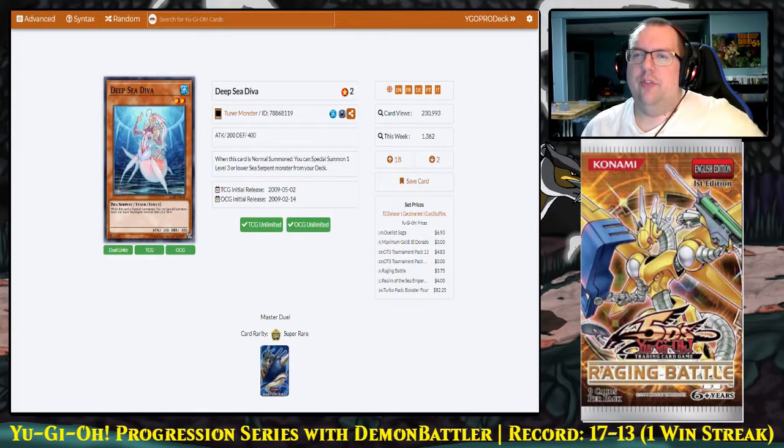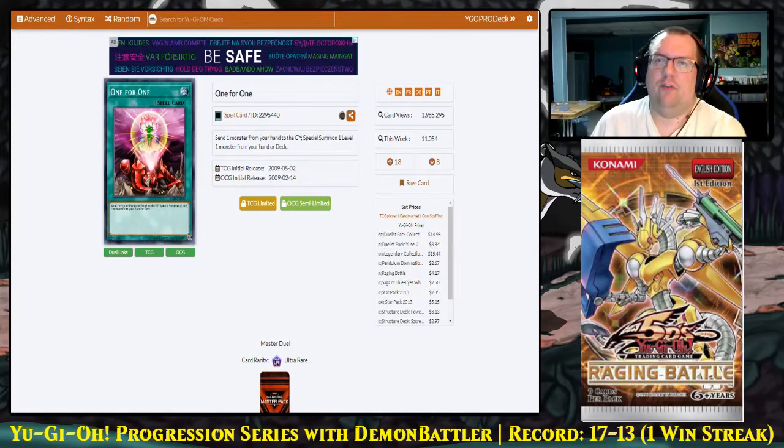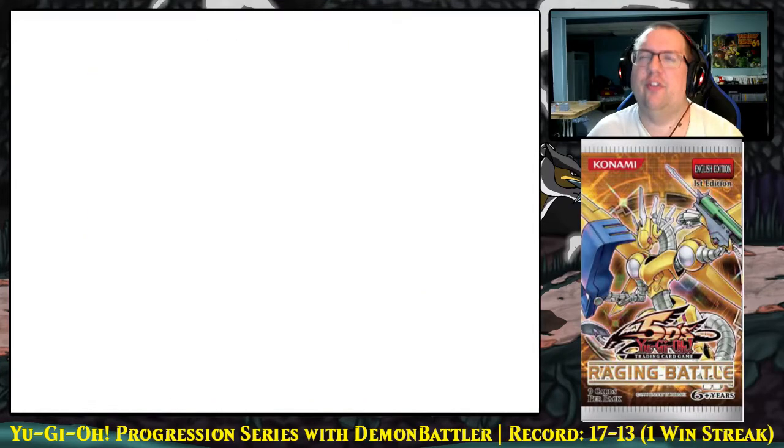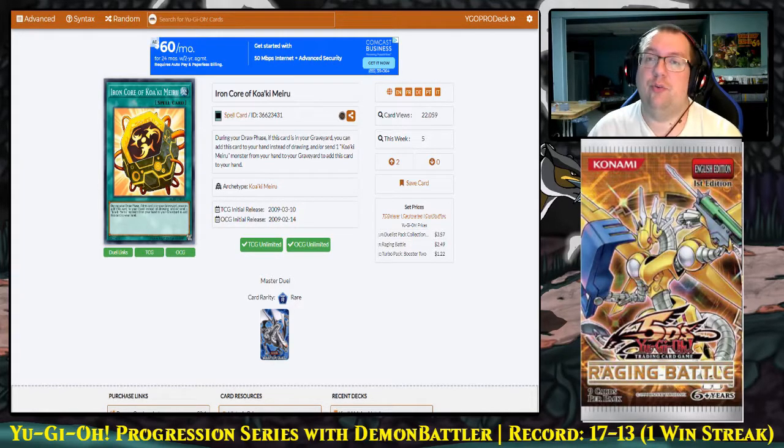What is an amazing card is Deep Sea Diva. When it's normal summoned, you get to special summon a level three or lower Sea Serpent monster from your deck. This is a one-card synchro 5. The biggest rare, even bigger than Blizzard, is One for One — incredibly powerful both now and in the future. You can send a monster from your hand to the graveyard to special summon a level one monster from hand or deck. If we can pick up a Catapult Turtle, this will make a Magical Scientist OTK incredibly consistent to the point where we may have to emergency ban the card. Then there's the Iron Core of Kwaaki Meru that the archetype is built around — almost every card requires you to reveal or discard it from hand, but the archetype generally isn't worth it.